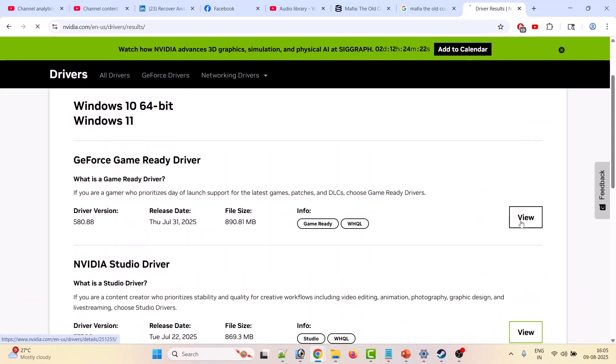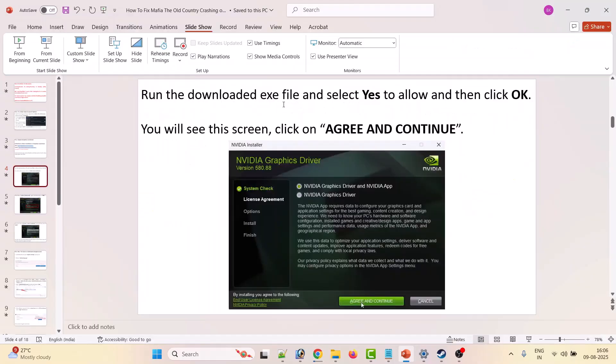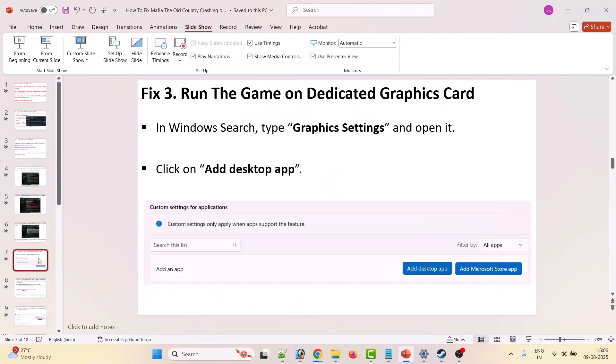Click View, then Download. Once the executable file is downloaded, run it, select Yes to allow, then click OK. Click Agree and Continue, select the Custom option, click Next, then tick mark 'Perform a clean installation'. Click Next and after the clean installation is done, restart your PC and then launch the game and check.